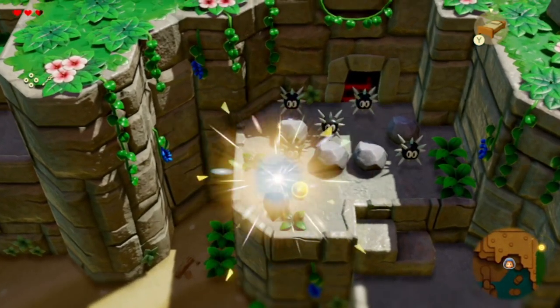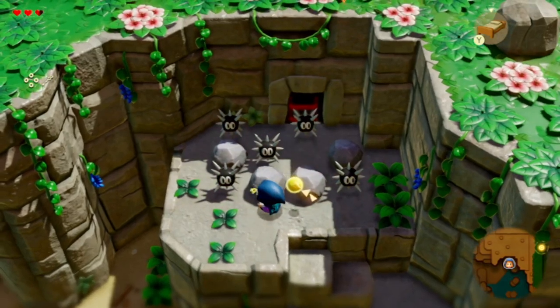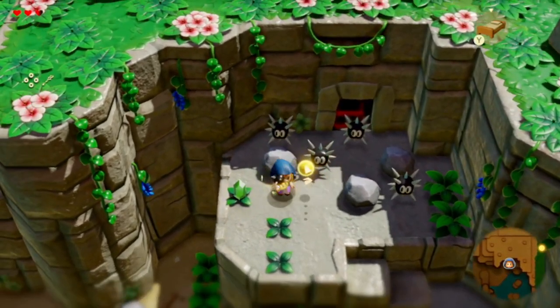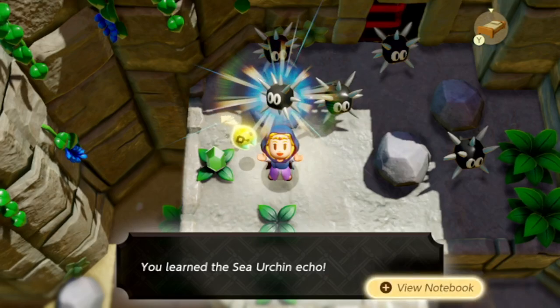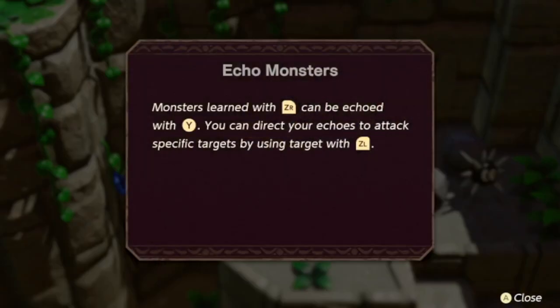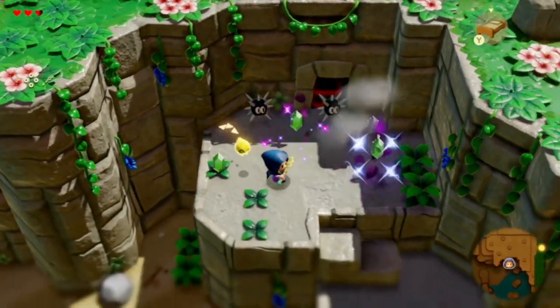Ow! I'm kind of confused. I think you need to pick up the rock and throw it at the urchin enemy. We also learn the sea urchin echo! Now we're getting echo monsters too. Defeating new monsters leaves a shimmer which allows you to learn about them, just like you just did. Monsters learned with R can be echoed with Y. You can direct your echoes to attack specific targets by using target with ZL. So let's just attack these guys.